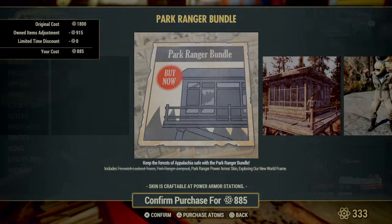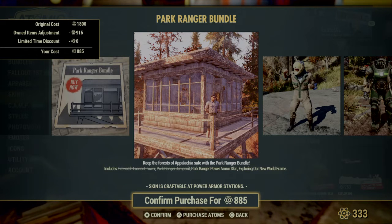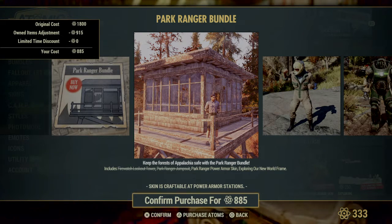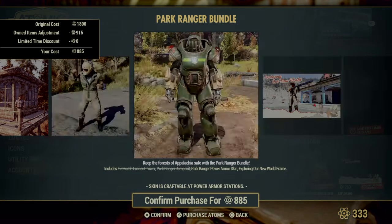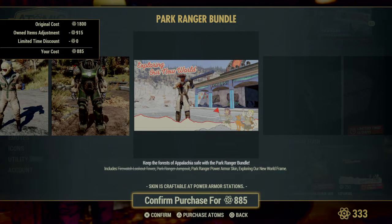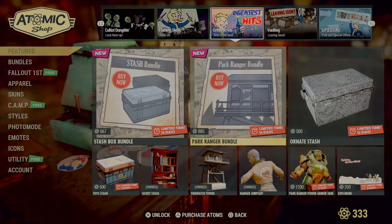The Park Ranger Bundle is up for grabs if you don't have it — you get the Lookout Tower, the Park Ranger Jumpsuit, which is really cute, the Power Armor skin for your Park Ranger Power Armor, and the A New World Frame. On the back it has like a little flower emblem thing on it — pretty nice, I like it.